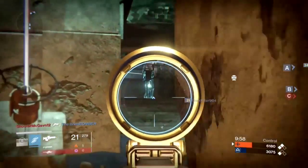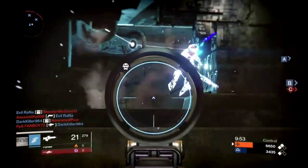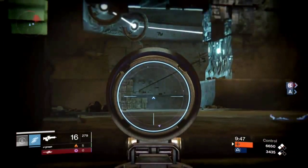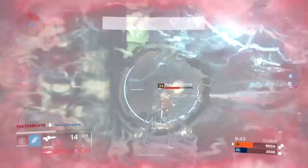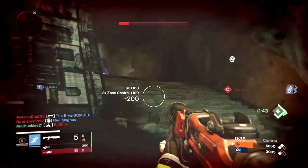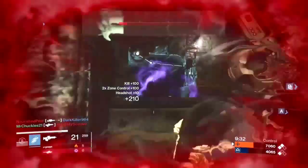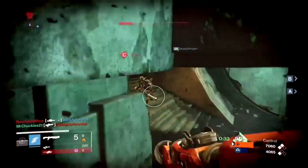Step one: figure out what objective you're going to take or what objective you want. Step two: how are you going to achieve this? What methods and resources do you have to help you get it — whether you need shotgun or sniper ammo, whether you have heavy ammo, whether you have a super. Once you have that established, figure out what angles this objective can be attacked from and what your threats are right now. You can't just walk over to a zone and expect to take an objective for free — usually somebody is going to contest it and you need to be ready for that.